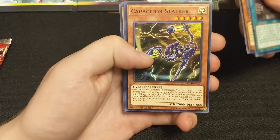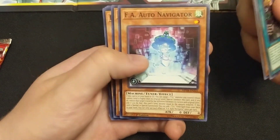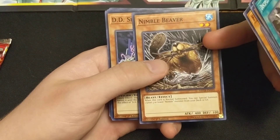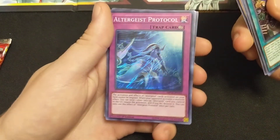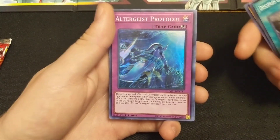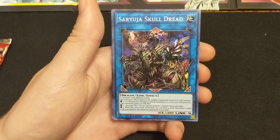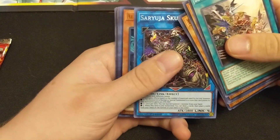Disciples of the True Draco Phoenix. FA Whip Crosser, Capacitor Stalker - wow, I can't pronounce anything. FA Auto Navigator, Nimble Beaver. I've never seen this card before. Oh my god, you could use the Nimble Beaver to summon another Nimble Beaver - broken combo! Altergeist Protocol - it's a one-card engine, just like Appliances. I love Altergeist. Saryuja Skull Dread - that's actually a really good card. I don't know the price guide of the 2018 Mega Tins but that is a very good card.